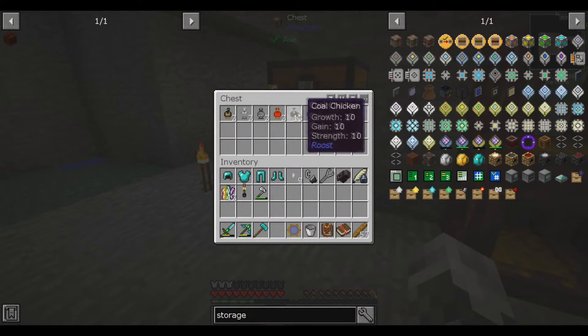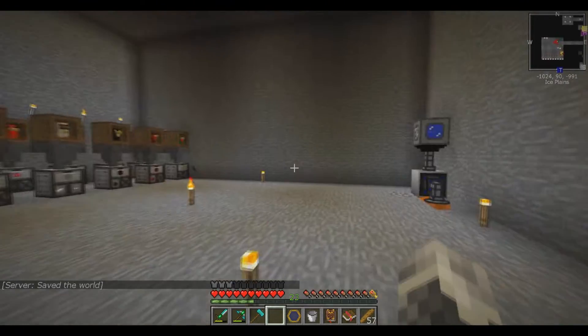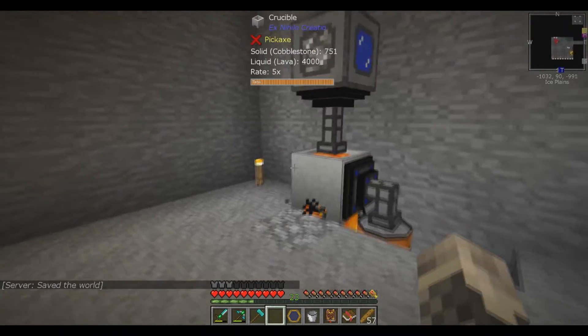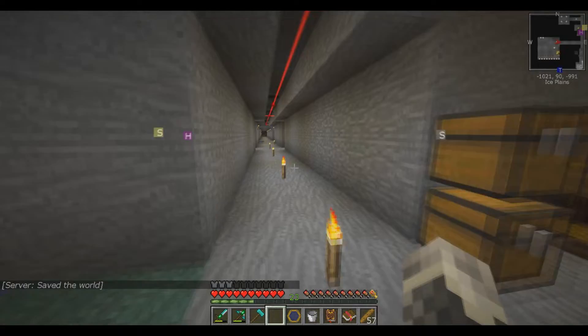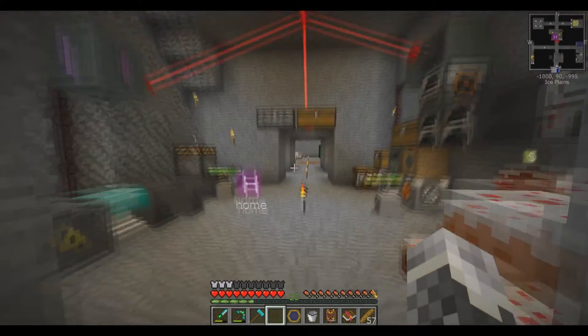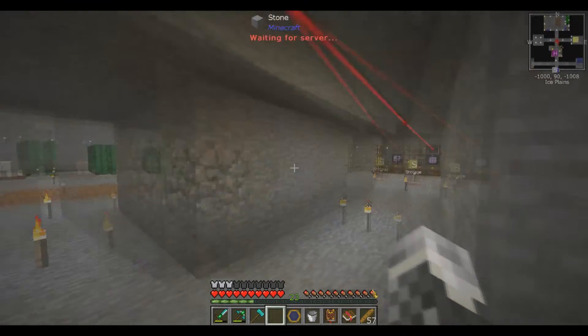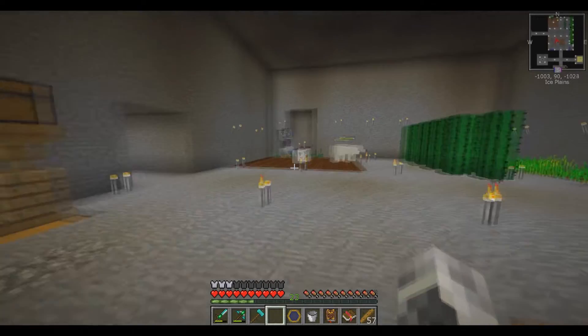So you have redstone, iron, nether quartz, coal, red, flint, bloated log... Yep, I haven't done everything else yet. We'll get there. Man, I'll never have to worry about iron or redstone ever again. Or quartz, for that matter. I haven't even got to the diamond one yet. Or emerald.